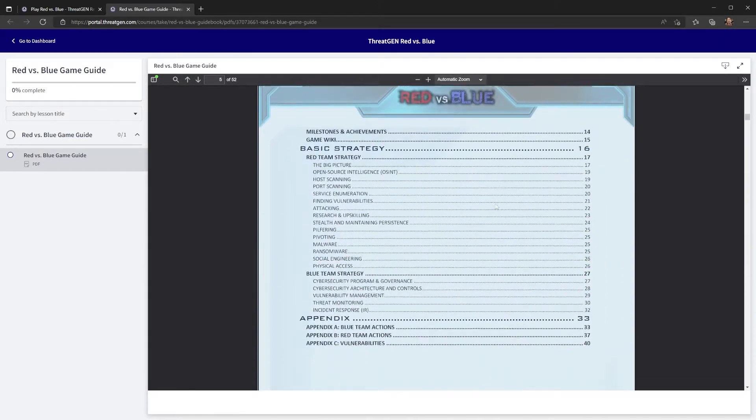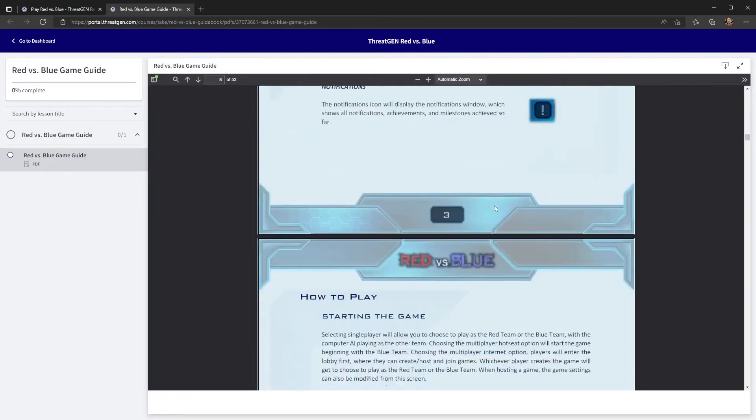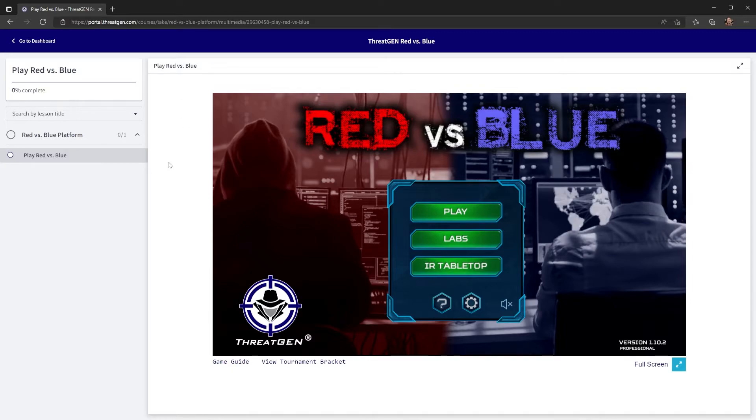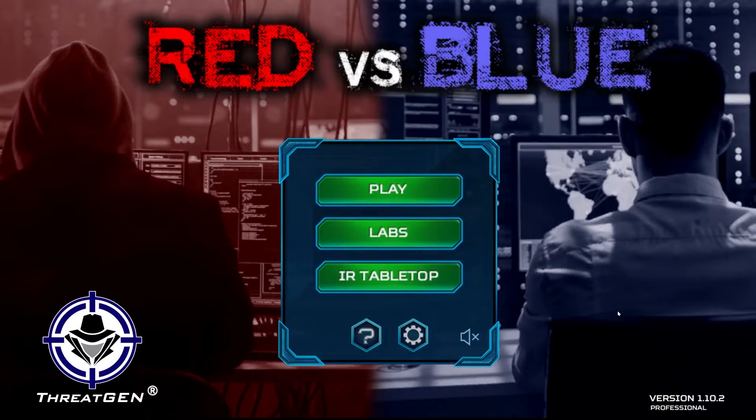Back at the dashboard in the simulation, we can also go full screen by clicking full screen. You'll notice there are three different modes of play: there is the regular free play, or direct access to the simulation; labs that go along with education and courses; and then the IR tabletop section.